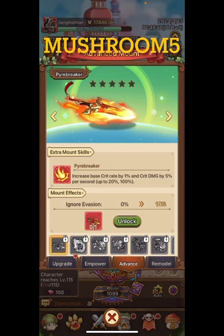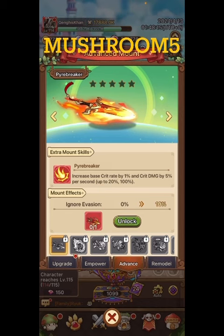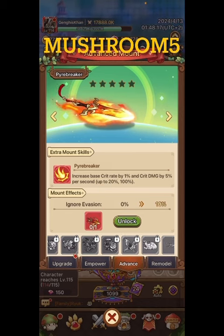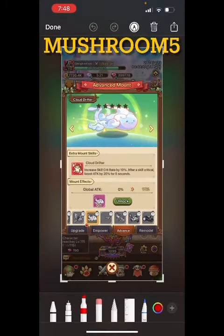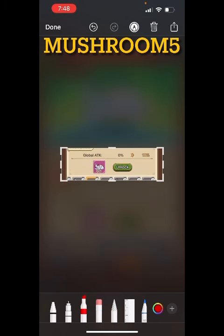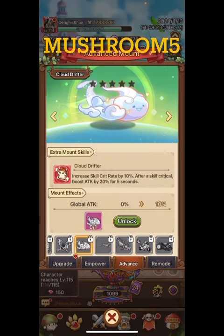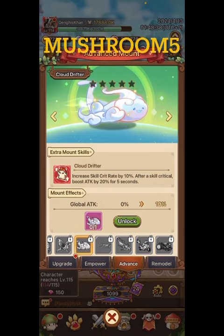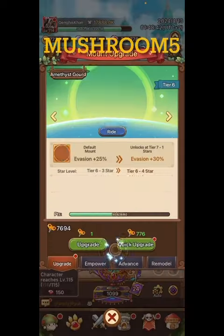I'm an archer and this is actually a really good weapon for archers, but I'm saving up rush rewards for the cloud mount — not because I care as much about the skill, which is more for mages. I care about the passive skill I'll get all the time. I might keep using the race car, but I want that global attack more than I want the ignore evasion.